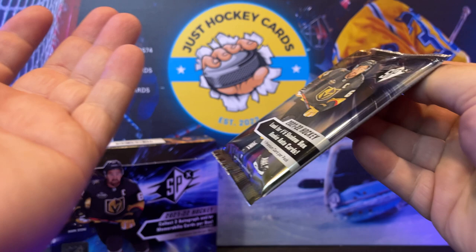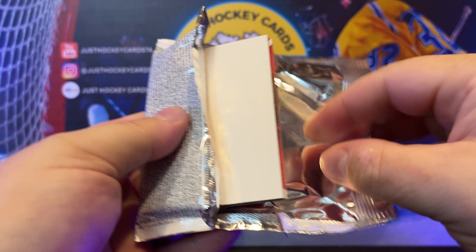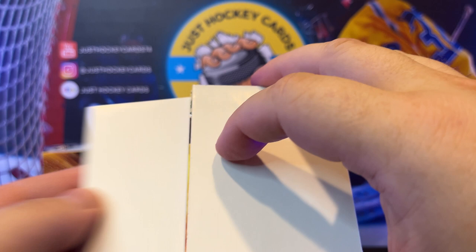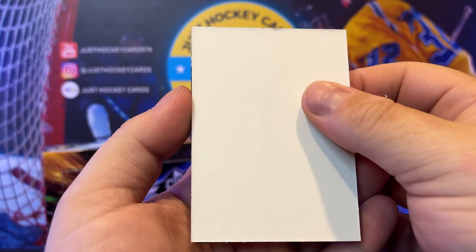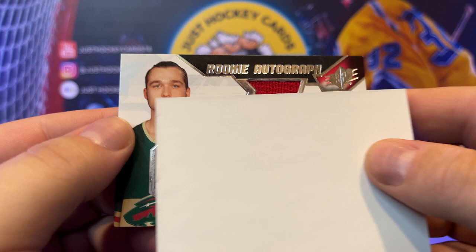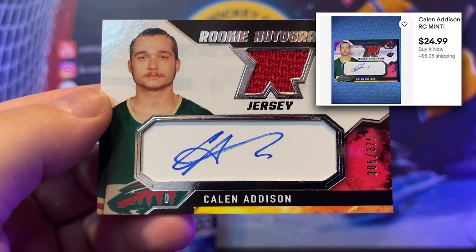There's something on this one too. I may have made a mistake — we're about to see. We know it's a Minnesotan. You hear that? That's my stomach; that's how nervous I am about this. Please be... Matt Foley... Kaelin Addison. Hey, we'll take it though — it's a nice card. 306 out of 375. Kaelin Addison.